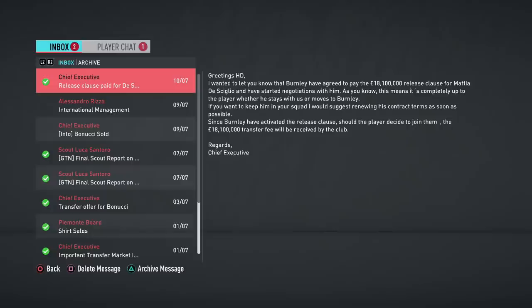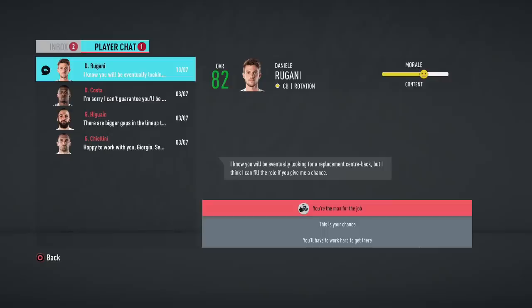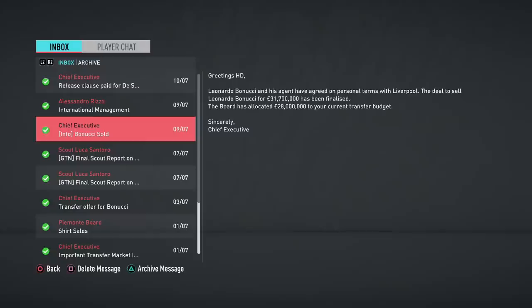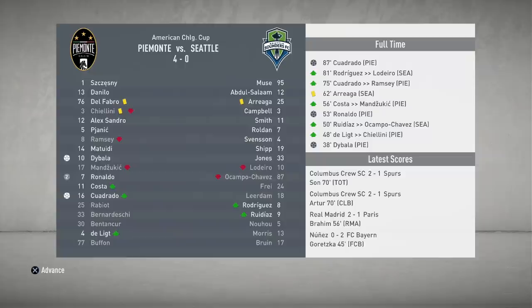We get a release clause paid — 18.1 million pounds paid by Burnley for De Sciglio of Juventus. That is absolutely wild; I honestly did not expect that. Bonucci sold for around 31 million, which was very surprising since he's at least 32. De Sciglio has had that release clause triggered — a question for you guys: if that happens in real life, are you able to prevent that player from going even though the release clause has been met? Anyway, Burnley didn't give a crap — they said we're gonna get De Sciglio.